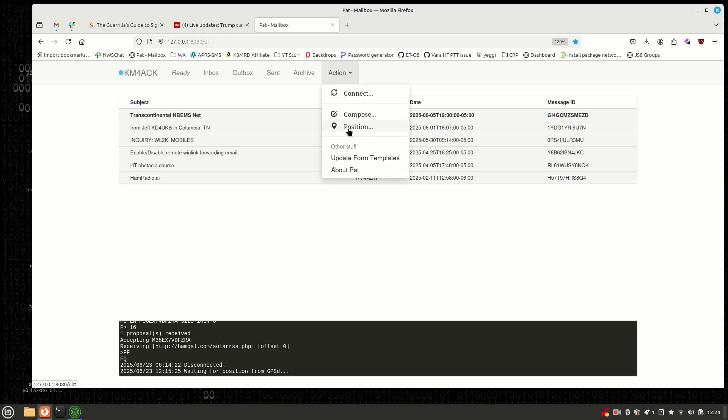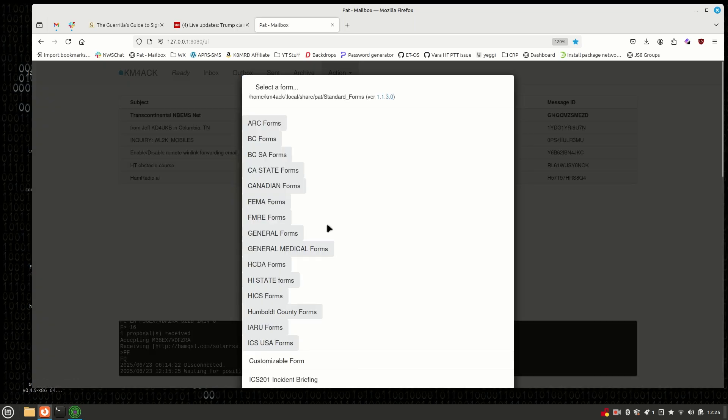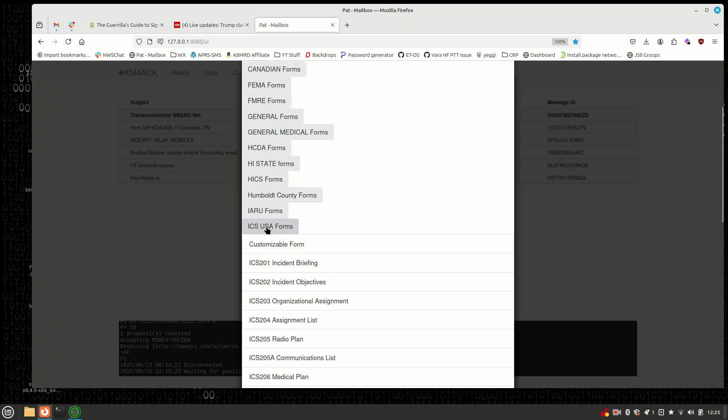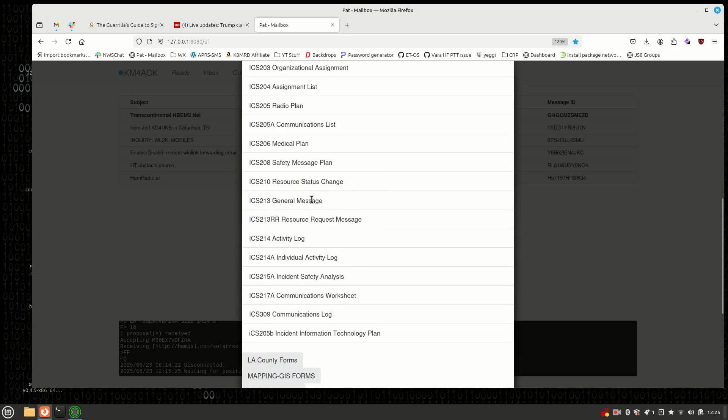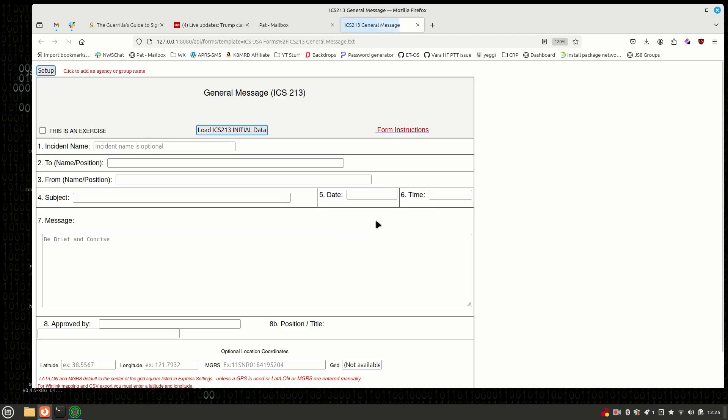You're just going to come up to Action and Compose, then come down to where it says Template and click on that. You may have to scroll down a little bit until you find the ICS-USA forms. Inside of that, you're going to find the 213 general message. Go ahead and click on that, and it's going to pop open a new tab in your browser and you'll get the message loaded.